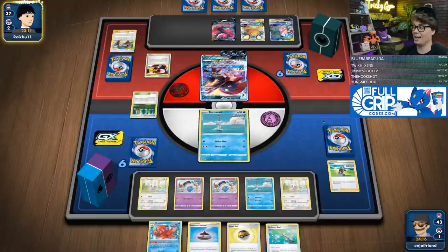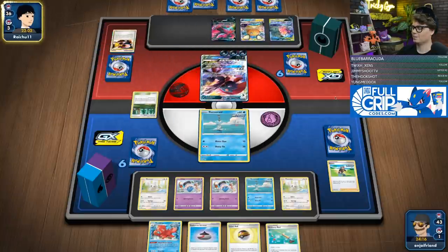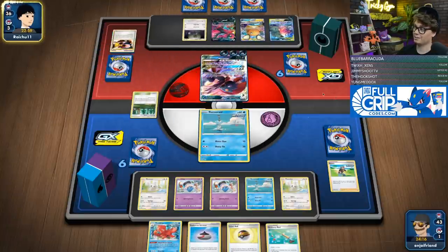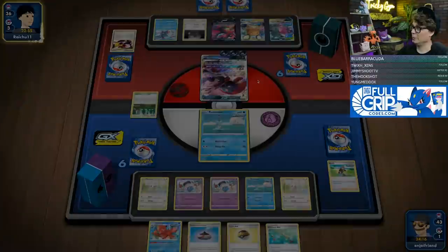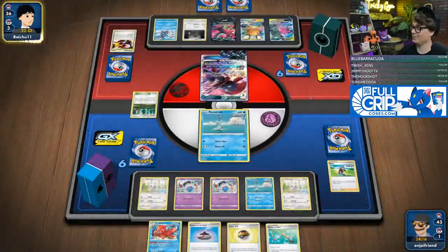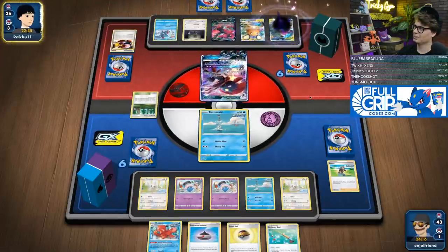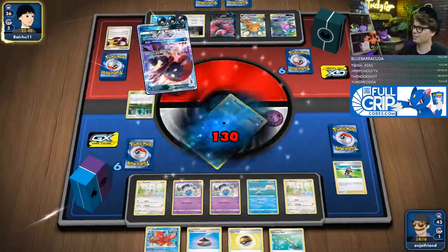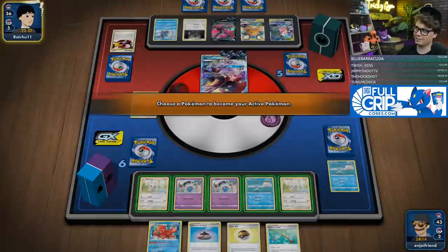They play the Type: Null, Silvally GX, and a second Sneasel. They hard retreat — nah, they're just going to Claw Slash — and they move the energy over to Ultra so even if I knock out the Weavile, they still have an attacker next turn.